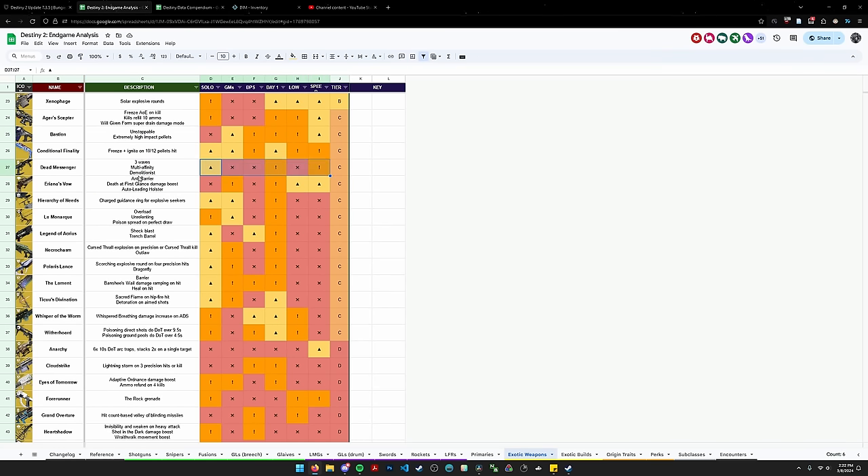Trench Barrel can now be reactivated by doing basically any melee damage instead of just point-blank melee damage or powered non-range melee damage. Trench Barrel is currently at the bottom of A tier. I don't think this change moves where Trench Barrel goes — it's a quality of life change for the most part. So we're going to leave that there and move on.